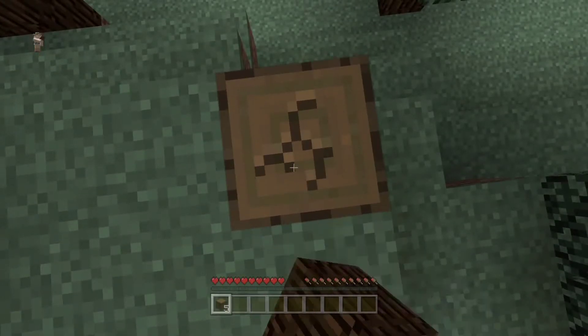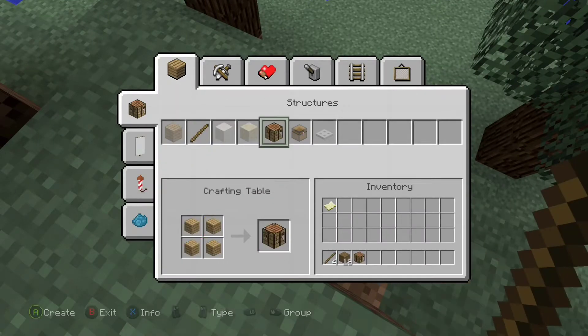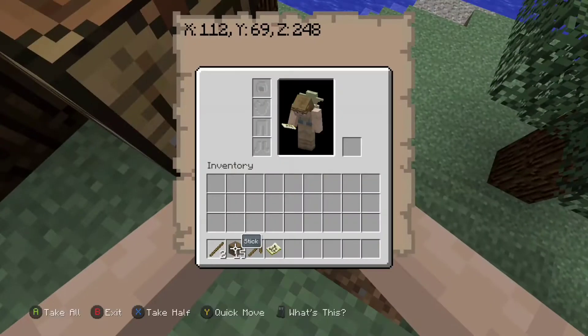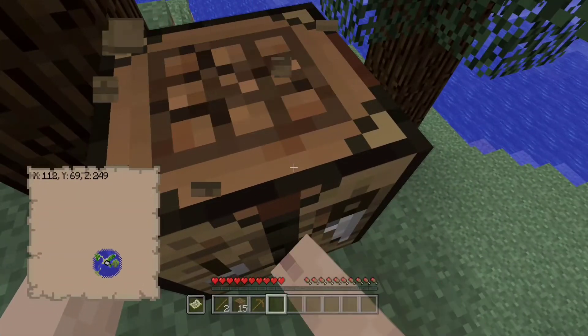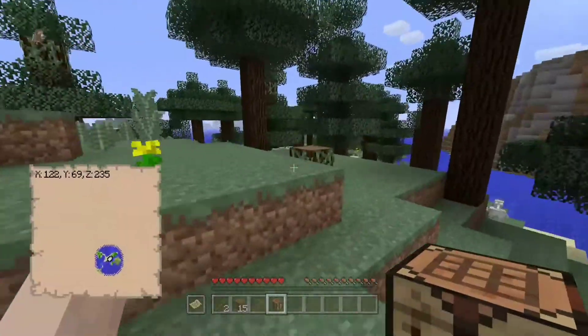Basically, this is like 1.12, but it's a little bit different considering it's the Xbox One Edition — there's gonna be some changes. I do wish that this did continue, especially with the new updates, but that's kind of unfortunate that it didn't. Anyway, we've gotta keep moving, get the map ready. I saw a mountain over there so we can probably get some stone ready.